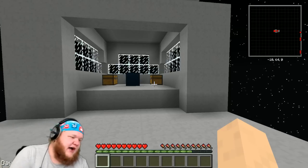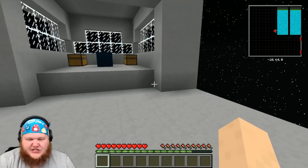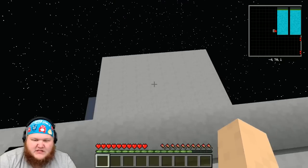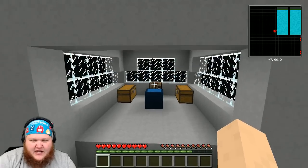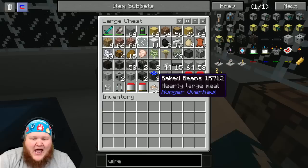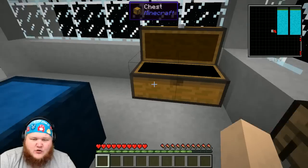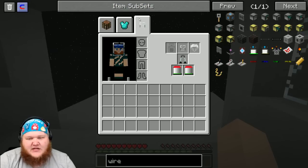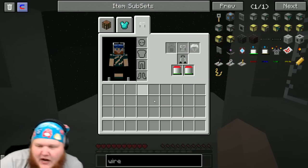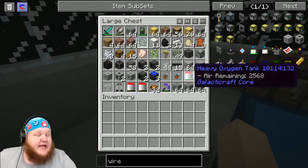You guys are probably already wondering what all has been done because you can see things are different. All I did was put our rocket on top of the space station, moved the chest over here, got a couple of extra chests. I had to rebuild basically everything, so I went and got us a parachute, our oxygen mask, oxygen bubbles — we even got extras.